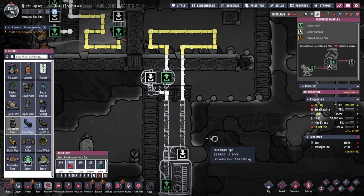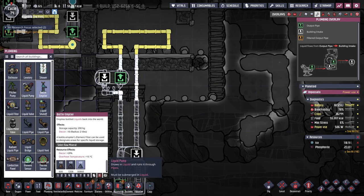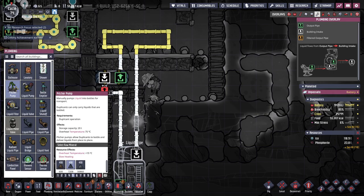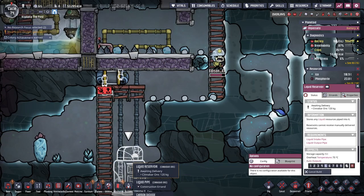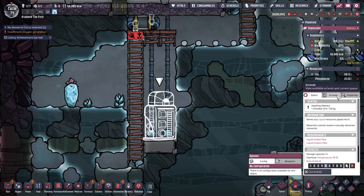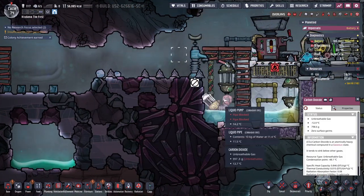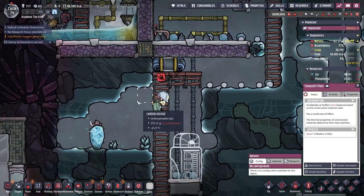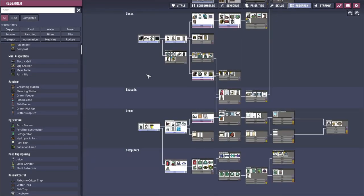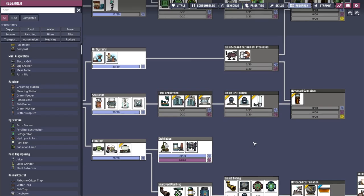Then we just need to get some ethanol in here. I'm really still a little confused on manual delivery of fluids to the pipe system. Can dupes deliver bottles to a reservoir? If they can do that, that could be a way to do it. But it just feels weird that you have to bottle it somewhere, then do a bottle emptier into a powered pump just to get it into pipes.